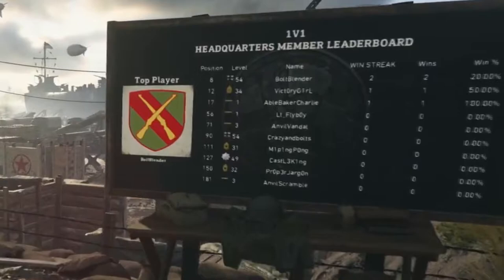The leaderboard shows the top player there at the time. If you look at this headquarters members leaderboard for 1v1, you see all these different ranks and levels, and then their position. The position is really interesting — the top person is positioned 8, and the next ones are 12, 17, 56, and keeps getting higher. I'm thinking whoever is there at the current time is going to have the top player spot. I'm pretty interested to see how that all works out.